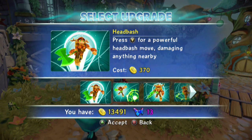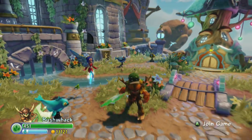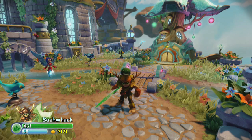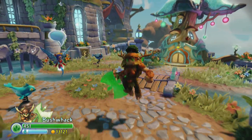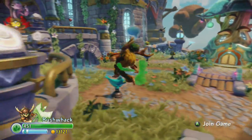We're going to go ahead and get started here with his tertiary attack for 370. It's called Head Bash. Press Y for a powerful Head Bash move, damaging anything nearby. It's kind of weird — I think he and Headrush both can have that same Head Bash vibe. Which makes sense: he's got horns. Keep in mind the dorky cactus hat shouldn't be there. He has an acorn hat that's natural, part of his attire. With the horns it makes sense. Let's see what it looks like. I was thinking it would be a charge attack, but I'm just tapping Y and he's doing that.